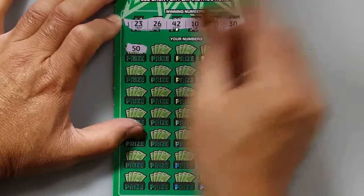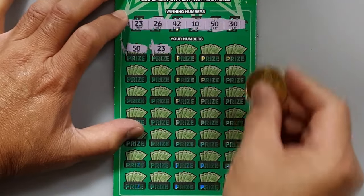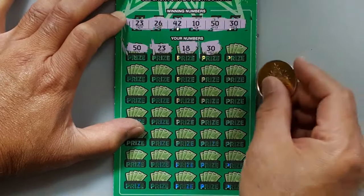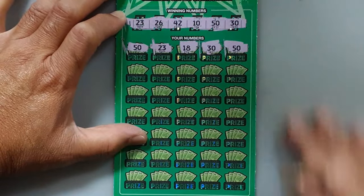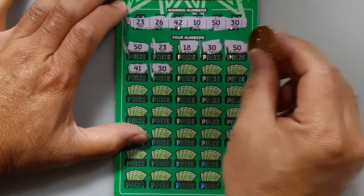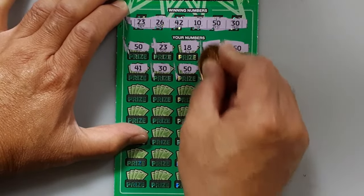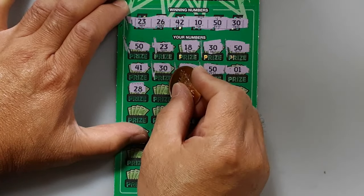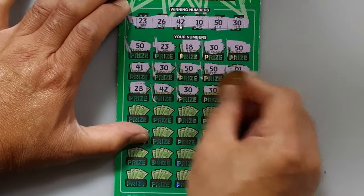50! Wow, we got 50 on the first spot. 23. 18. 30. Alright, another 50! Wow, it's a good start for this game. 30, 30, 30 — 1, 2, 3, 4, 5. Another 50. Another 50. Wow, that's awesome. 28. 26. Cool. Another one — another 30. Wow, I like it.